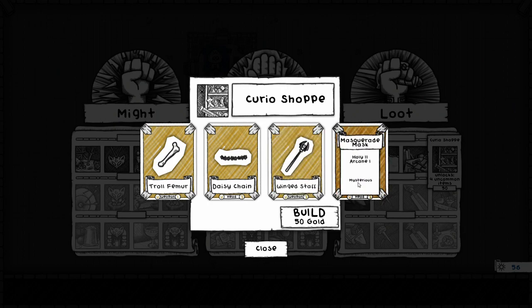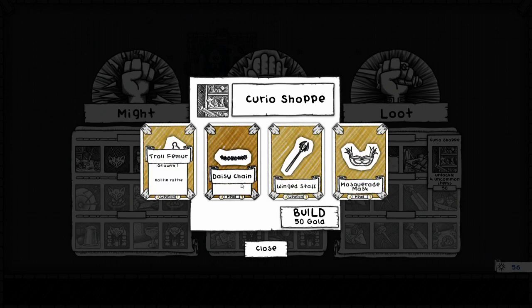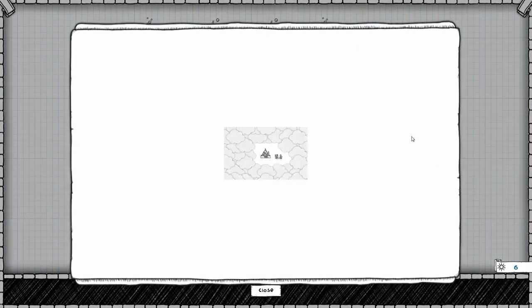Masquerade Mask is pretty good — a Holy 2 and an Arcane 1 card become available when you equip it, comes with power! Wicked Staff and Masquerade Mask are actually very similar. Troll Femur and Daisy Chain. We'll go ahead and build out the Curio Shop here. Very nice — good expansion. Let's go exploring again.